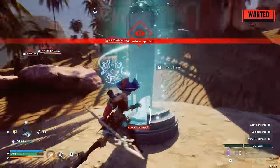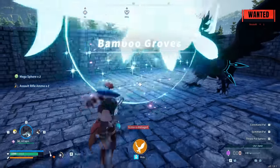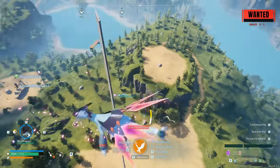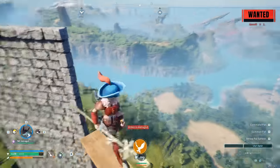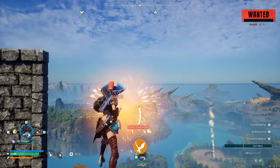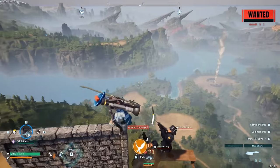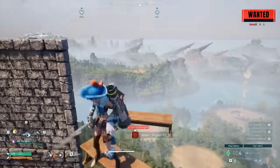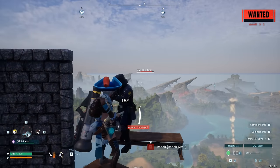Let's begin by talking about what has been patched. If you guys have been trying to do the wanted level glitch, it has now been officially fixed. When you try to spawn up top and hit NPCs, you may notice the wanted level is not going up at all. On the ground it does work, so maybe it's just the way I have it set up — if you can get it to work, let me know in the comments.